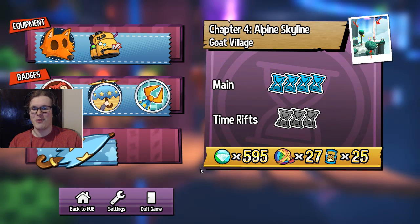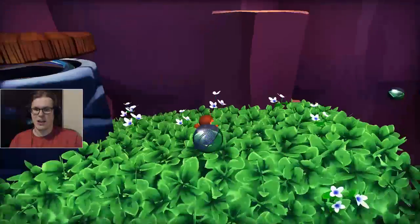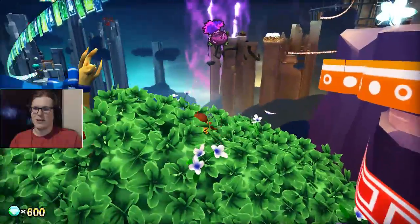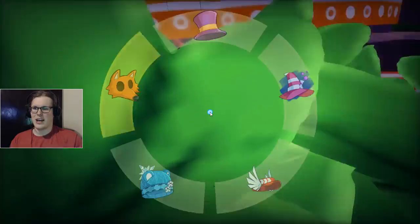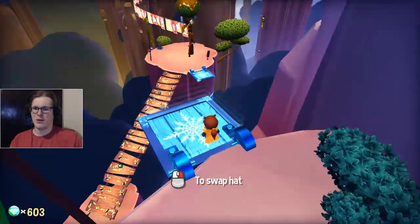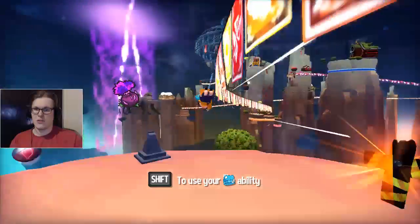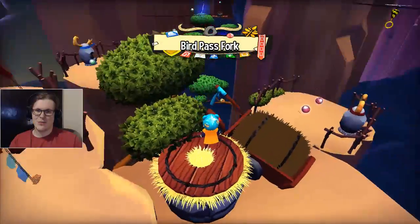Good morning everyone, welcome back to A Hat in Time. In the last part we finished up the twilight belt, much easier than the first time. In this part we've got a bunch of poison plants to go after — we can see four of them, and I can assume they're each going to be themed to how the previous one was. Let's start with the ice axe area. It's got some great atmosphere — look at that thunder striking.